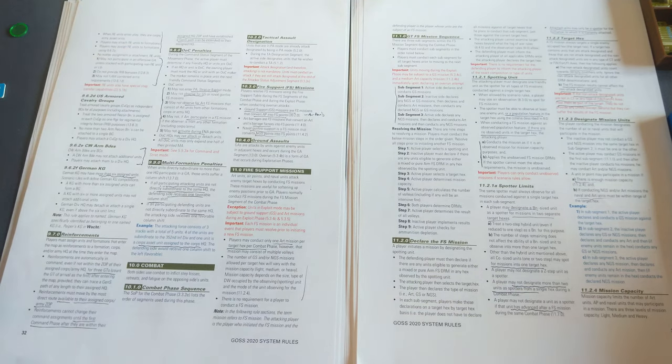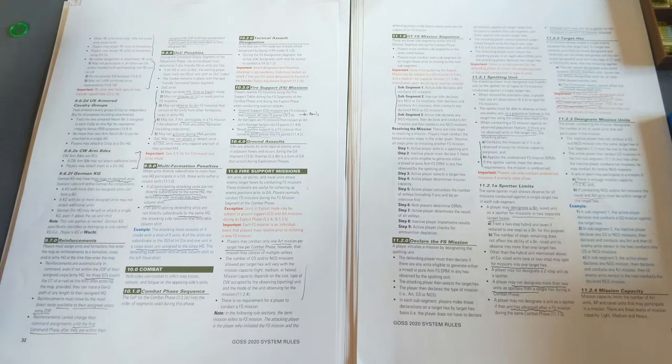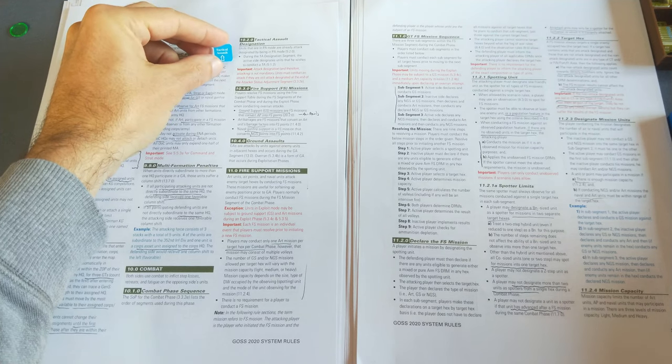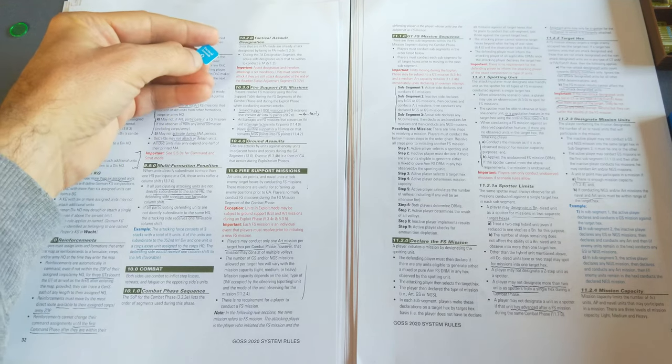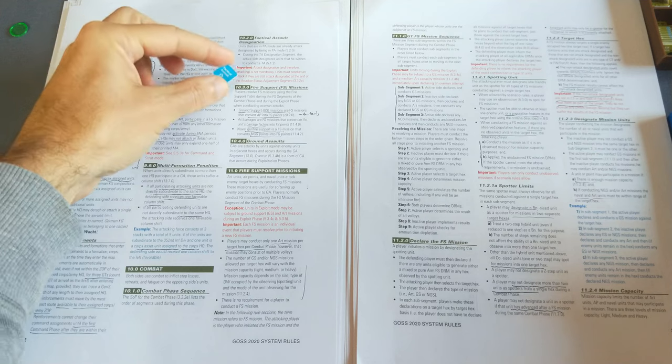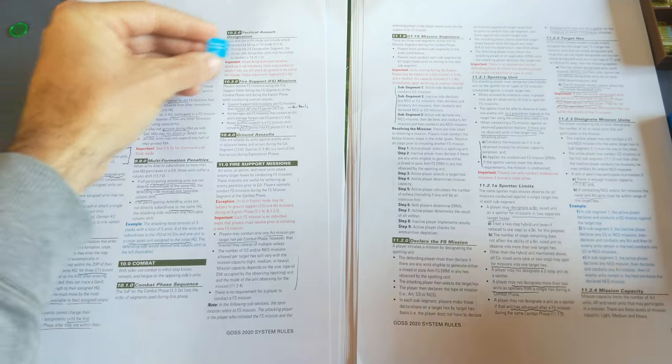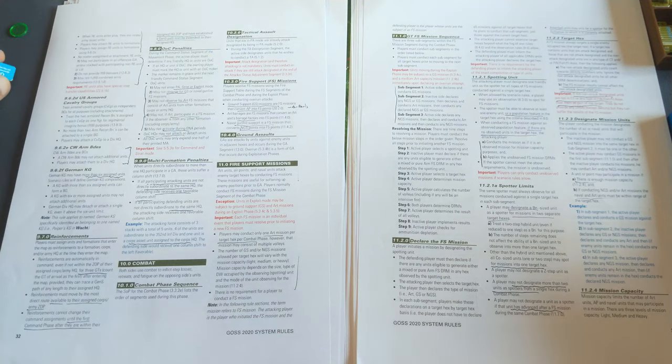It begins with the tactical assault designation phase. Prepared assaults are the best way to assault a hex, but if you get to this point and you realize you want to make a hurried assault, you can place a tactical assault marker on a hex. These are hurried or rushed assaults — basically one hex to one hex. You can't combine tactical assaults with other assaults, and it suffers some penalties.